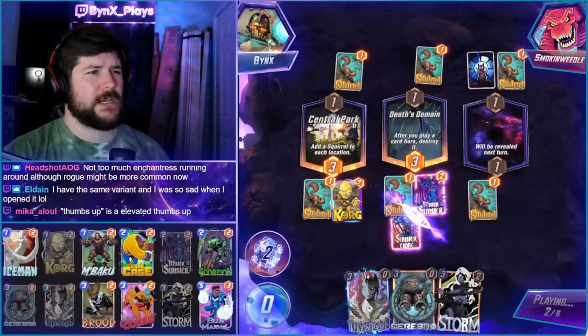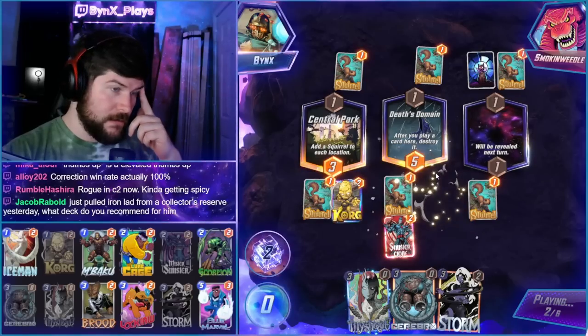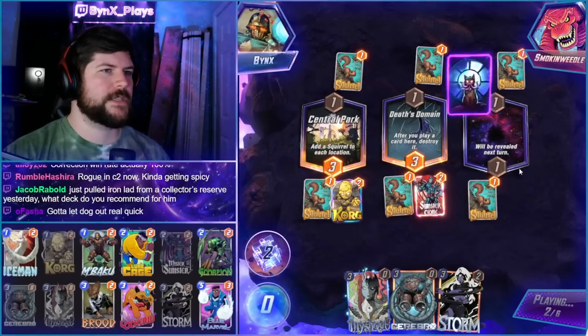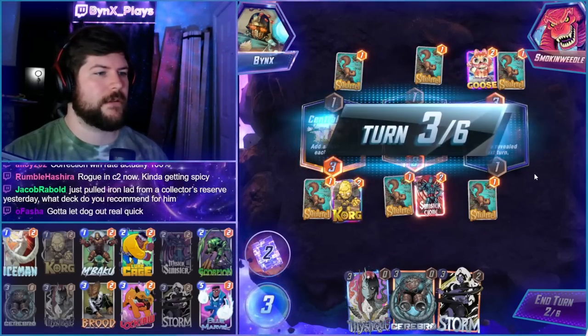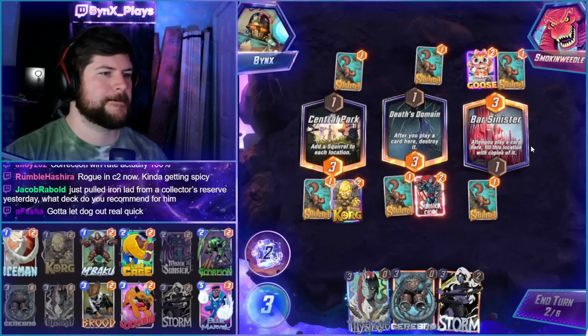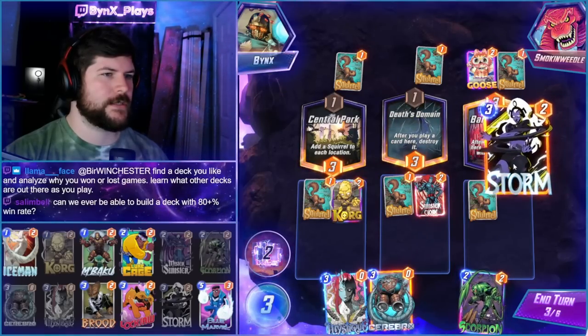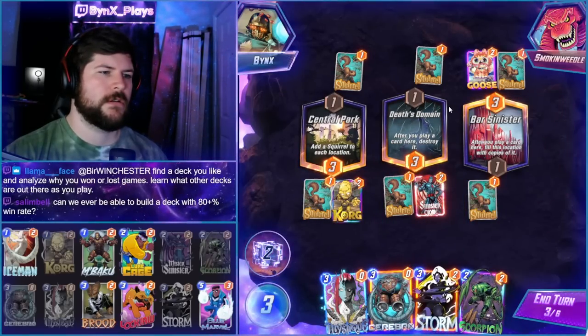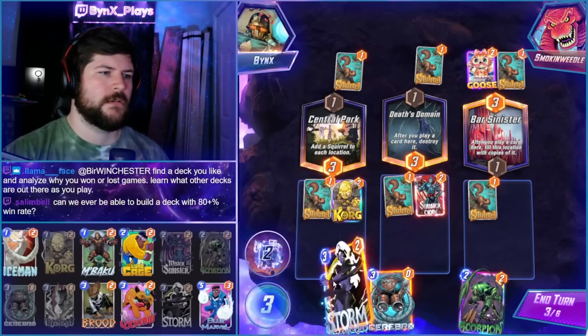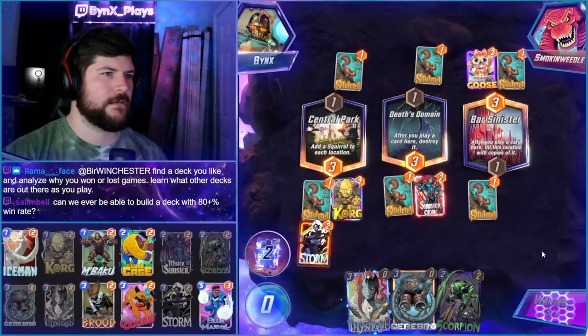You can actually usually beat Enchantress with this deck because often you're waiting until turn six to play Cerebro and Mystique. The problem is that they Enchantress your Blue Marble though, yeah - it is pretty rough. I'm ahead here so we'll go ahead and... we'll just storm left and then we'll Cerebro right to finish the game.